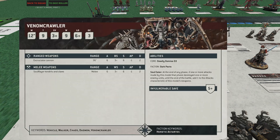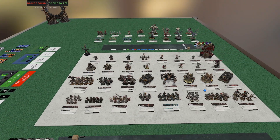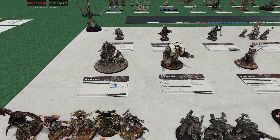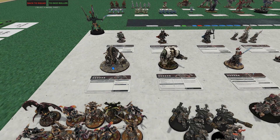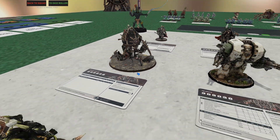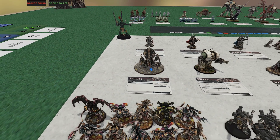He's slightly overpriced — T9, only nine wounds — but 12-inch move is pretty speedy. I'd take Forge Fiends or even Mauler Fiends over him most of the time, but he makes an excellent substitute if you don't have them. Also, come on — that model is incredible, one of the coolest models GW has ever done in my opinion.